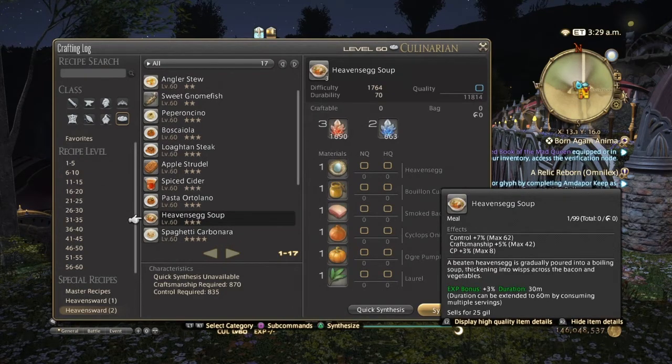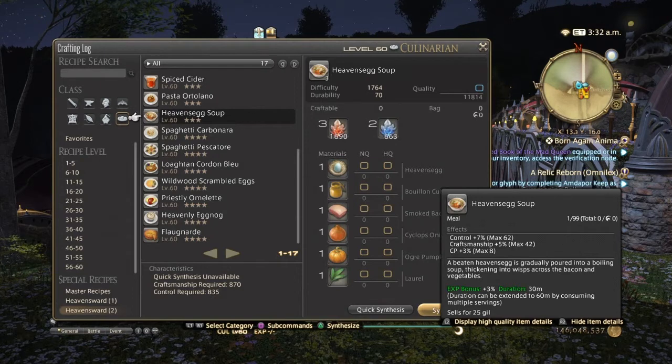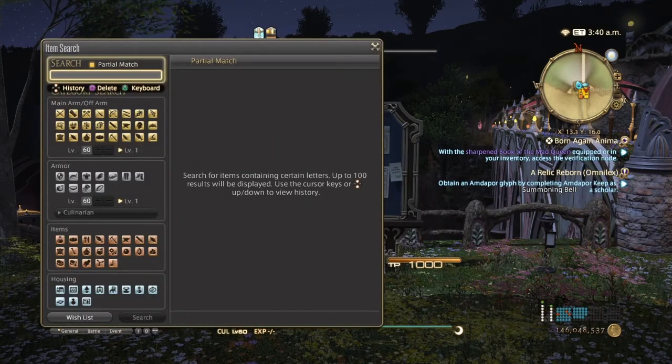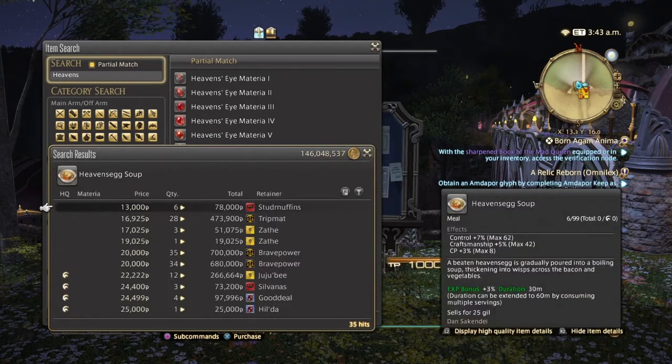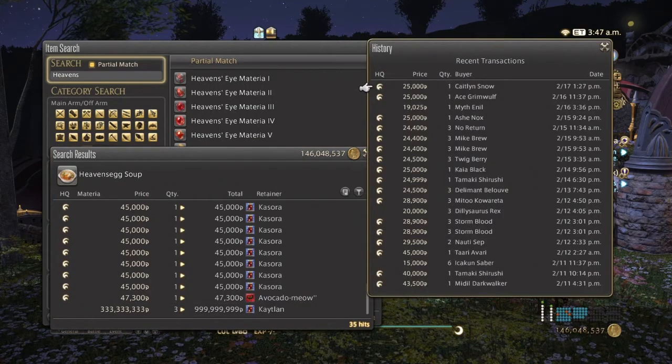Not too many people use four-star crafting food because Seafood Stew is so good. But for three-star we have Heaven's Egg Soup, which has Control, Craftsmanship, and CP — though the CP is low, which is why not many people use it. Normal quality gives 62 Control, 42 Craftsmanship, and 8 CP; high quality gives 77 Control, 53 Craftsmanship, and 10 CP. On the market board, normal quality ranges from 13,000 to 20,000 and high quality from 22,000 up to almost 50,000. They aren't great sellers on my server, but someone out there will buy them.